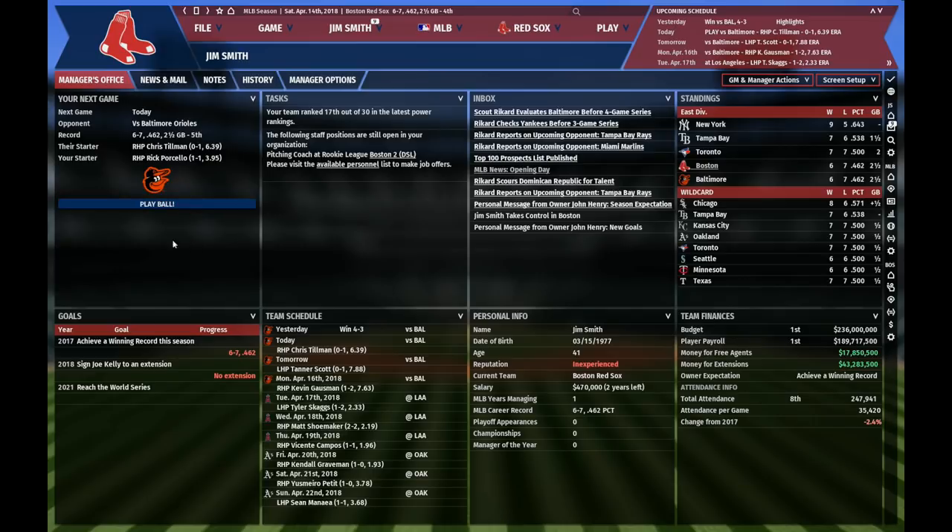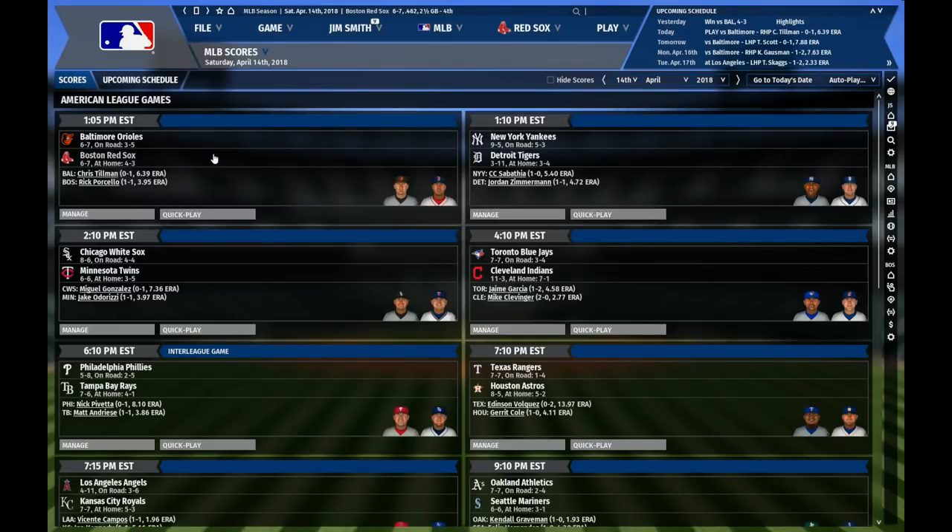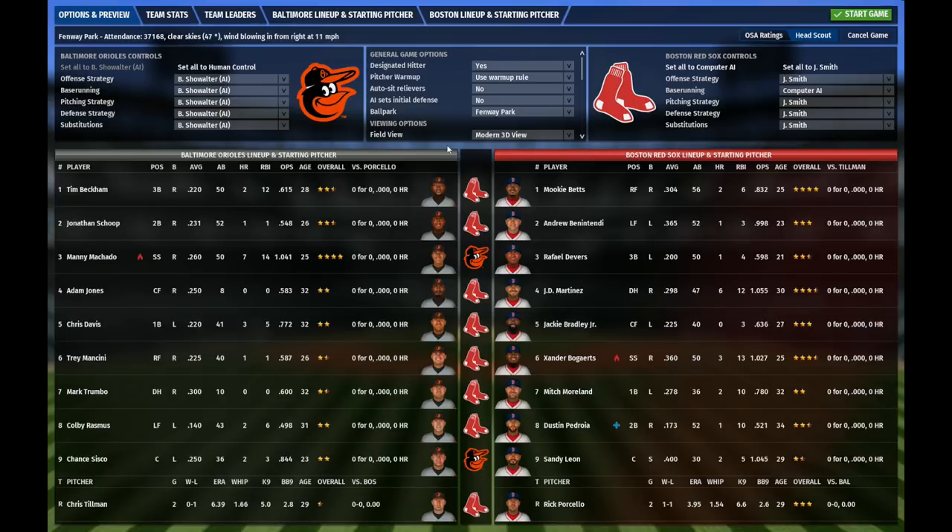Let's start playing a game. Let's first go to the scores and schedule screen — today my Red Sox are playing the Baltimore Orioles. So let's click on manage. This pre-game screen is totally redesigned. You get a better overview of the starting lineups and you can compare each lineup spot to see where the weaknesses or strengths of each team are. We also have little icons next to the player names — for example, Alexander Bogarts has a fire icon meaning he has been pretty hot lately, and Dustin Pedroia has been in a bit of a slump, hitting .173.